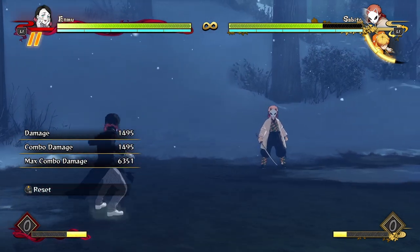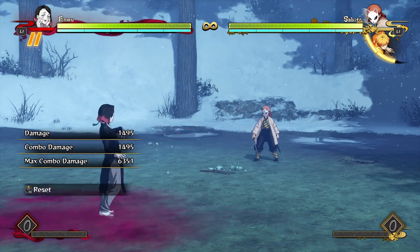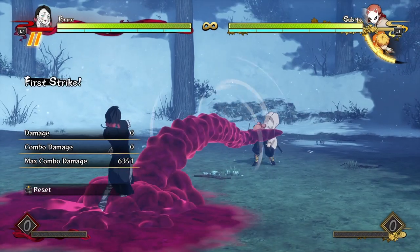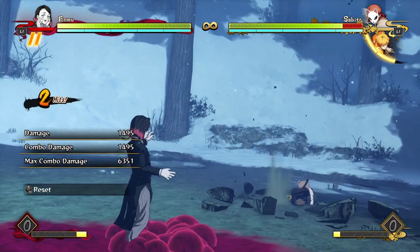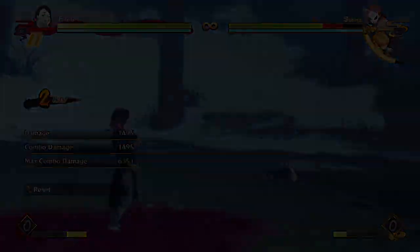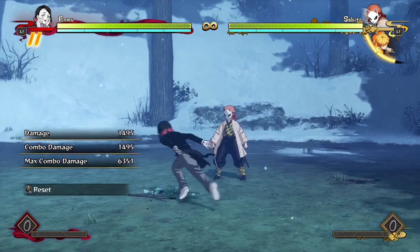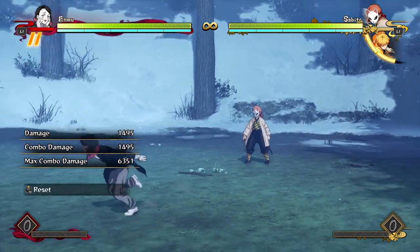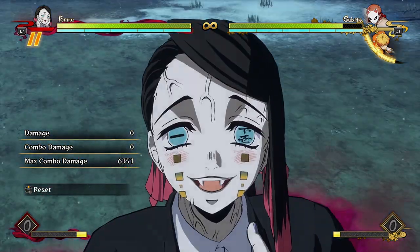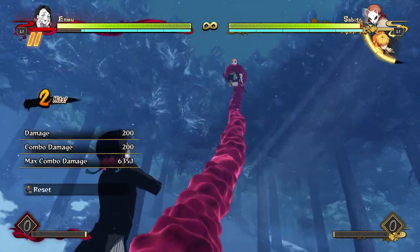Probably the most controversially amazing part of Enmu's toolkit is his grab, which reaches at nearly round-start distance — just a tiny step forwards and it hits the opponent. It does decent average damage for a grab, which is high considering how amazing it is. It reaches ridiculously far and it's not particularly slow. Because he's not dashing forward like Tanjiro or Nezuko, if he whiffs it he doesn't get punished — he's still standing way back and just catches his opponent from so far away.